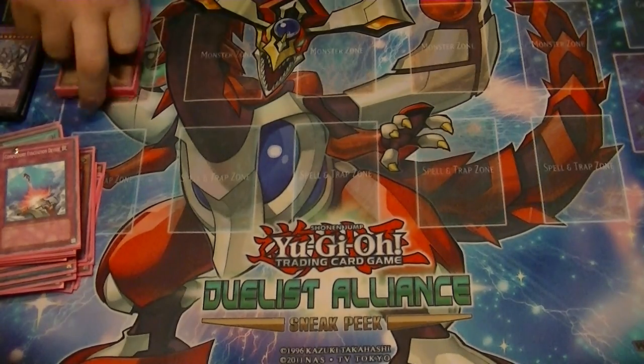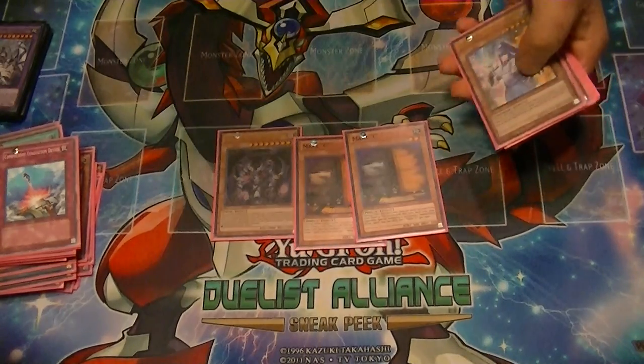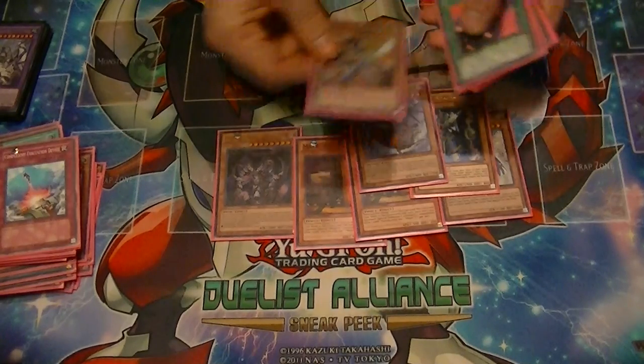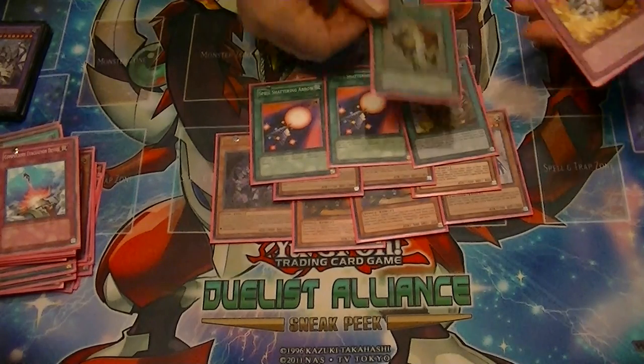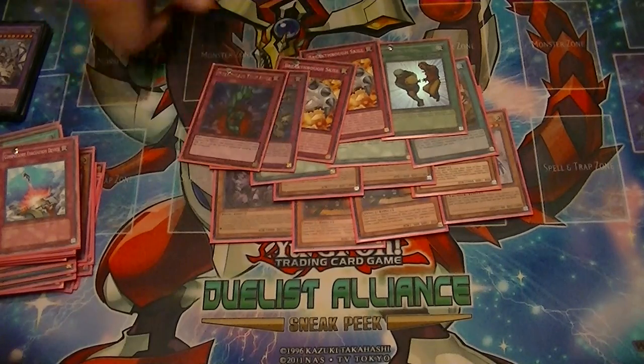For the side deck: 1 Caius, 2 Maxx C, the 3rd Danko, Thunder King, the 3rd Black and White Dragons, 2 Spell Shattering Arrows, the 3rd El Shadal Fusion, Snatch Steal, 2 Breakthroughs, the 2nd Core, and Bottomless.